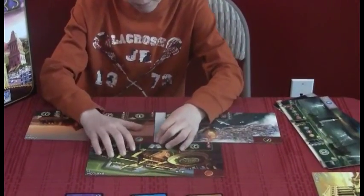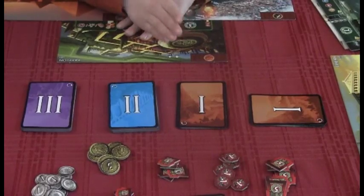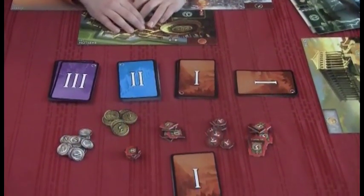As I look at them, there's a lot of different symbols. I see all these cards in front of you — what do those numbers on the cards show? The ages. This is the first age, second age, and third age — three ages of your civilization.